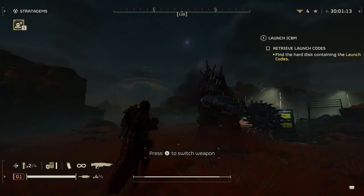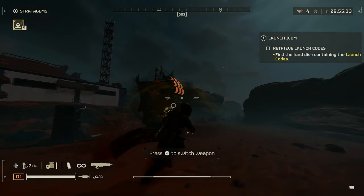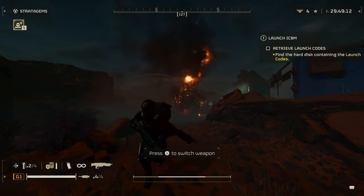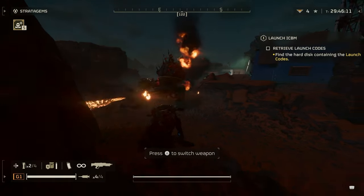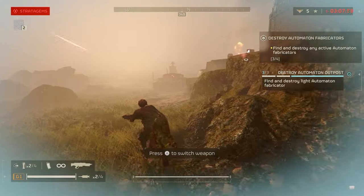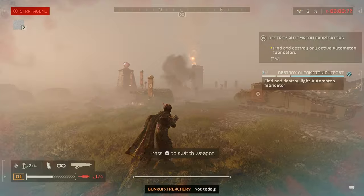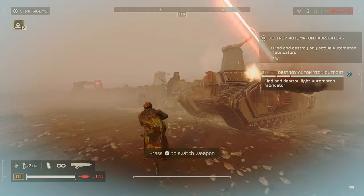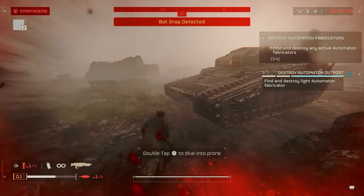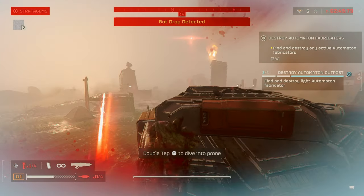I also tried it against the Hulk, and it took me a while — similar to the charger, around 20 to 30 shots. I don't recommend it at all; just use an arc thrower or even a rail cannon on unsafe. I tried it on tanks and had a terrible time — I didn't finish testing because I was stressed out, but I have a feeling it takes around 20 to 30 shots there as well. Against towers with cannons, I don't think it could actually take them out because of range, but if it can, let me know.